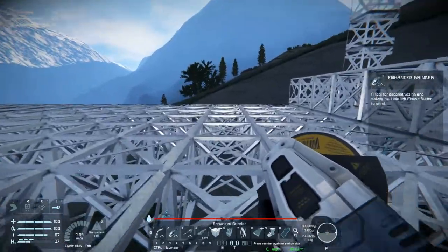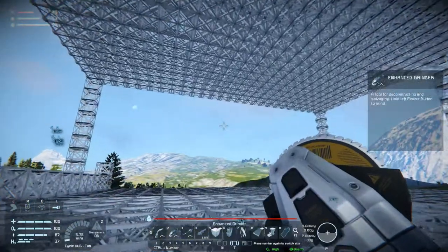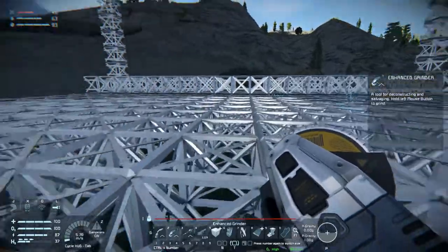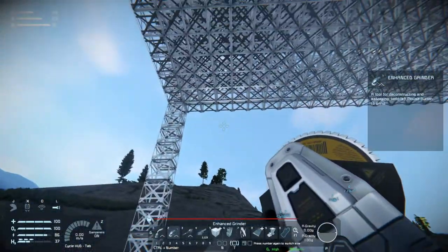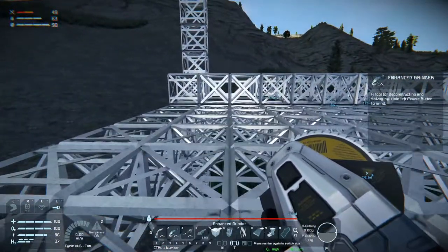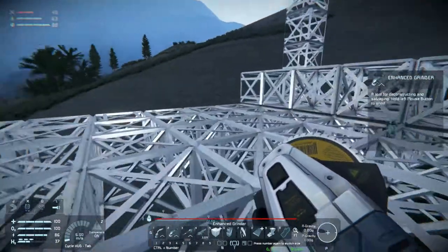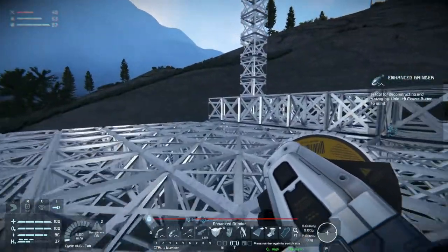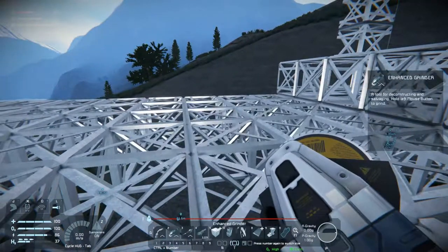We need to start building up our production. I haven't built up the walls because I want to be able to fly in here and weld everything up with a welder ship. But first we need at least a refinery — not a basic refinery, a regular refinery — and I think a couple of assemblers. So we're going to do that.